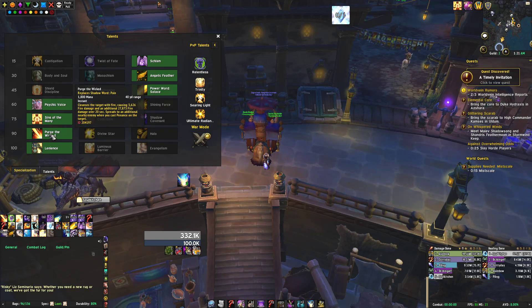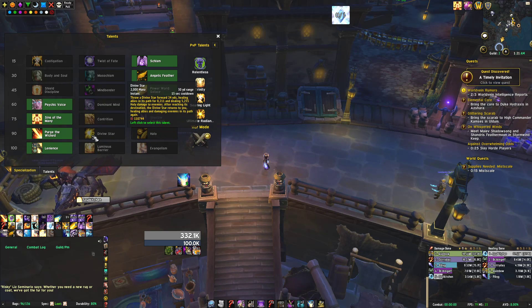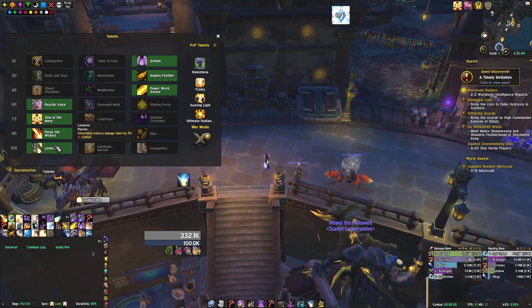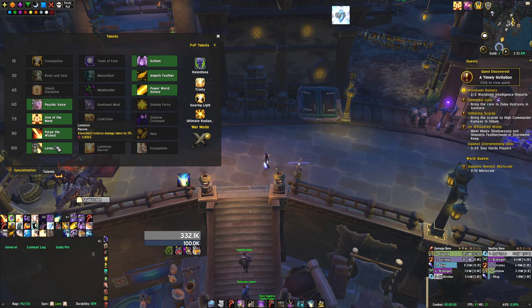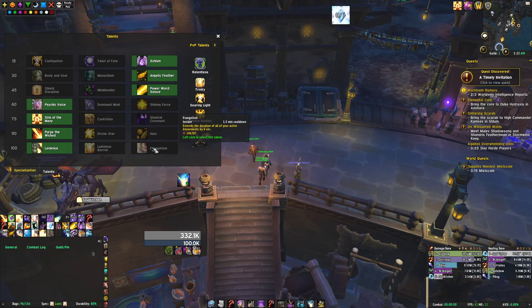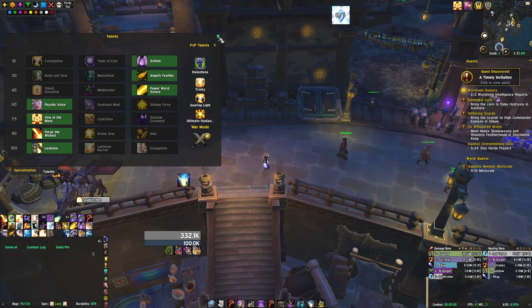Purge the Wicked is the go-to, especially if we're running Death Throws as our Azerite trait. You can also take Divine Star if you like it, or Halo if you're good at using it without aggroing an entire dungeon — but Purge the Wicked is the go-to, and all three are viable. Lenience is pretty much the only talent we'll ever use in Mythic Plus because it's a damage reduction, which is always needed. Luminous Barrier gets rid of Barrier, which is another damage reduction, and Evangelism doesn't help because we don't need to extend our Atonements — we just reapply them since it's only five players in the group.